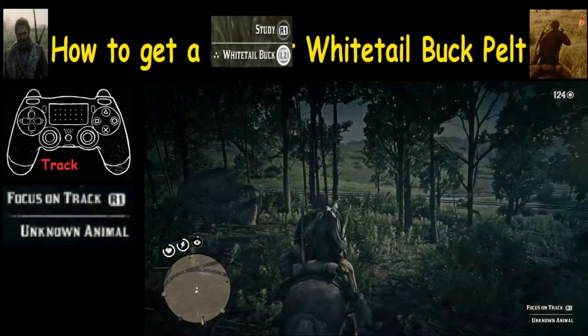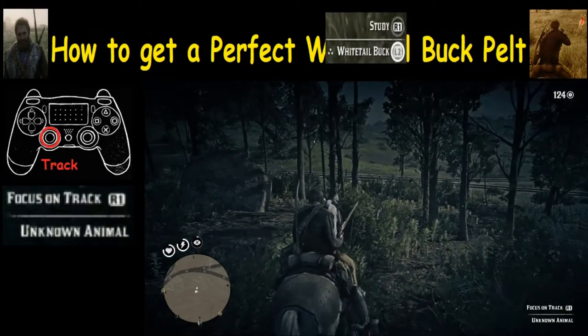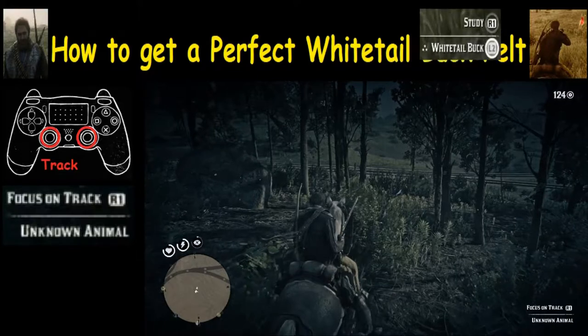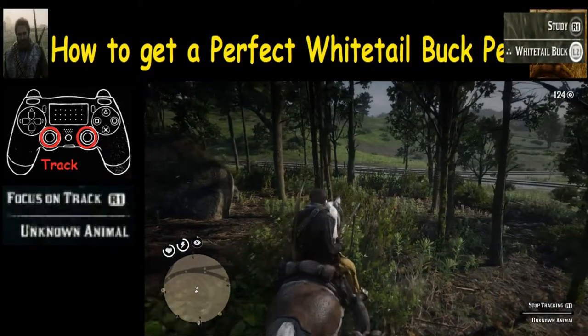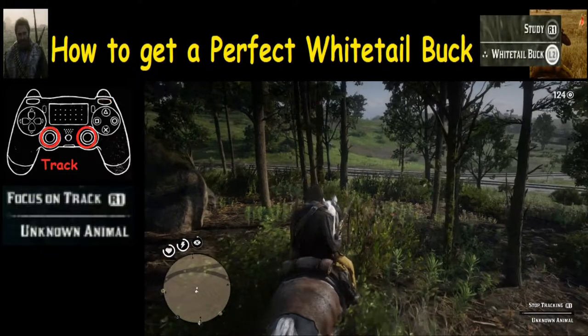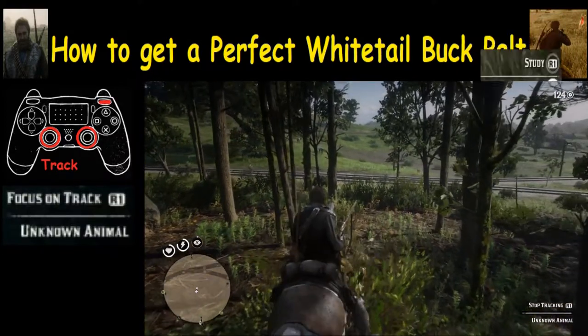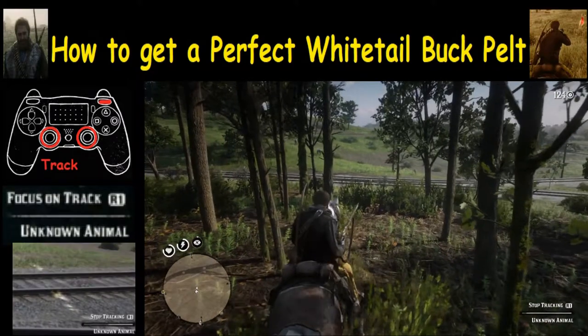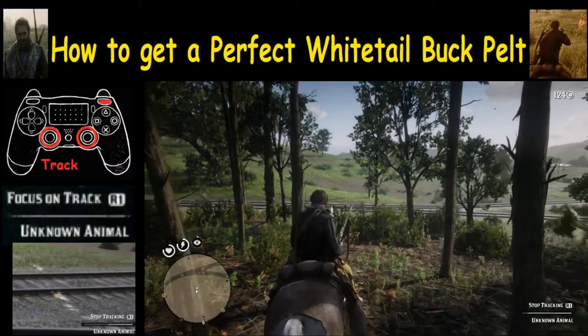Now we have to track it. How are we going to do that? We're going to push both analog sticks in — left and right — at the same time. It'll slow down time, and then we're going to push R1 when we find that track, the track of the buck that we missed, to focus on it.